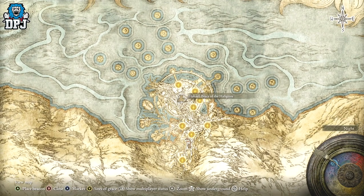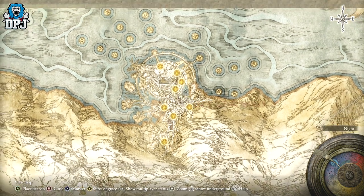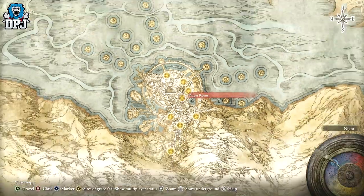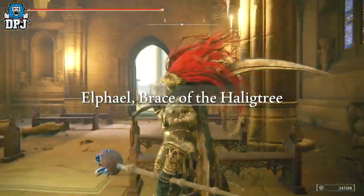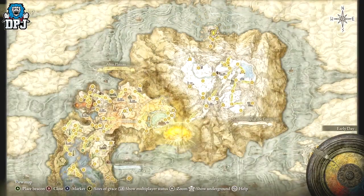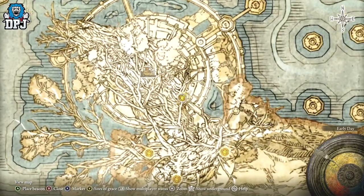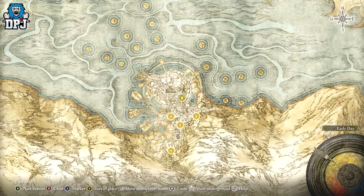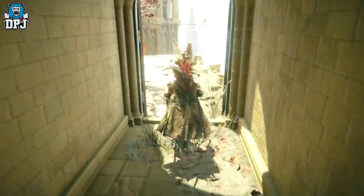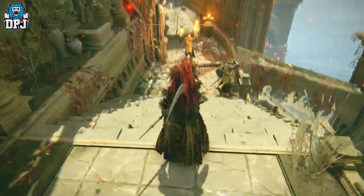The grace you want to come to is the Prayer Room — I'll show it to you on screen now. That's where you need to load in, and you'll see where to go to get this item. You will need a Stonesword Key, so make sure you have one. Follow where I go on screen, and if this helped you out, leave a like, subscribe if you're new, and I'll see you on the next one.